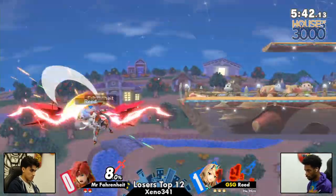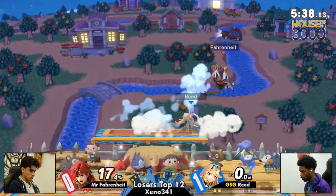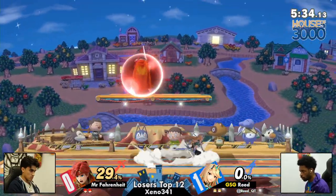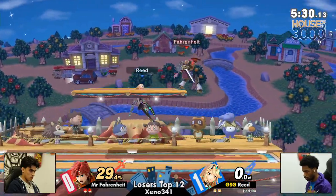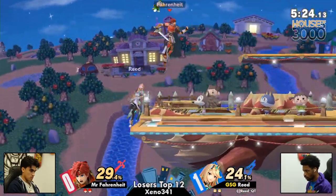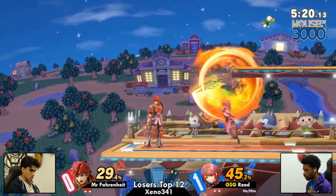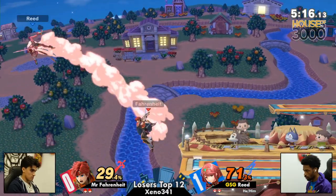You've got to edge guard the Mythra side-B. That's the second time today we've seen Mythra side-B deep off stage with no jump and no punish coming out, but finding the punish finally takes the stock. This game is much more even than the last so far. Both of them are fighting for control of the middle platform. Mr. Fahrenheit finally finds a way in — but can he stay in? This is the grab.